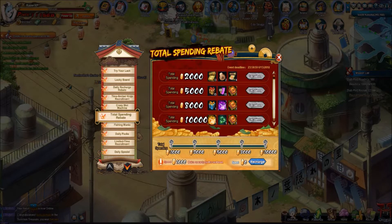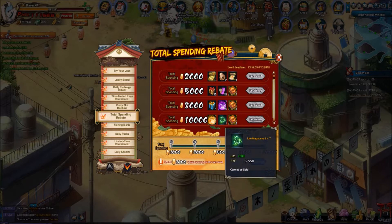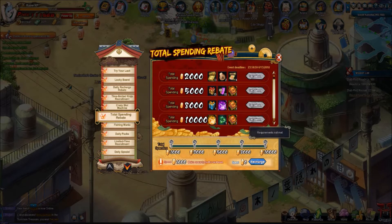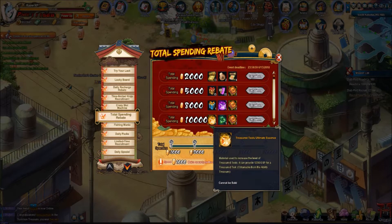Next up we got a total spending rebate. You've got the Orochimaru books, a gold essence, and a Life Manager Tame of level 7. The 10k tier is worth it just for the gold essence — the ultimate essence is really good, it has a value of 15k, so getting it for 10k is really good. If I had the money I would totally get it right now, because I always spend on power.